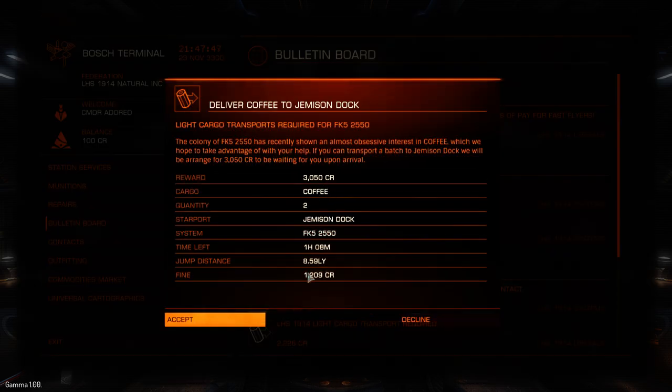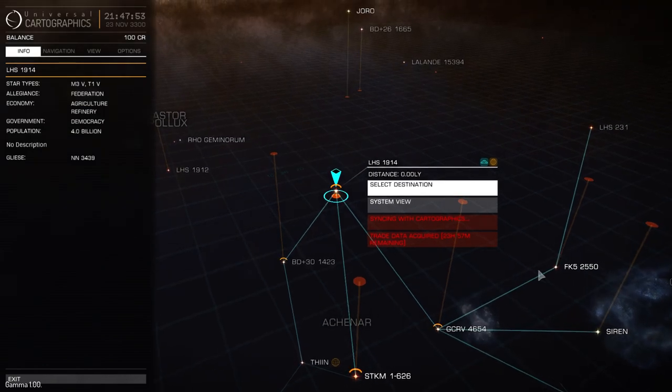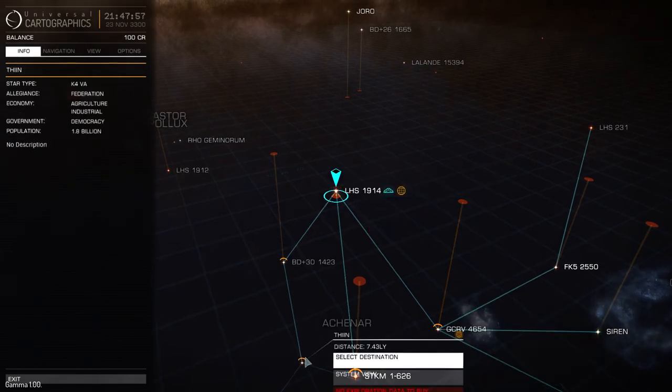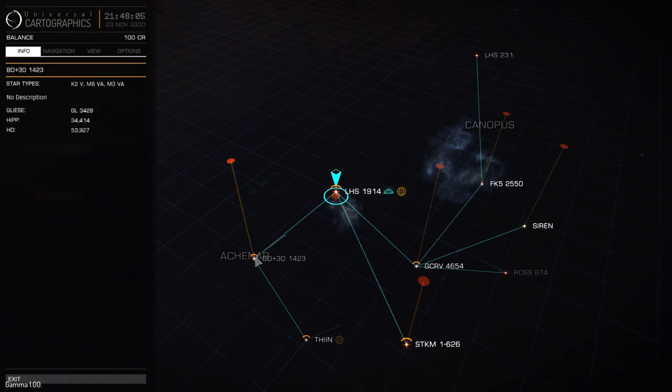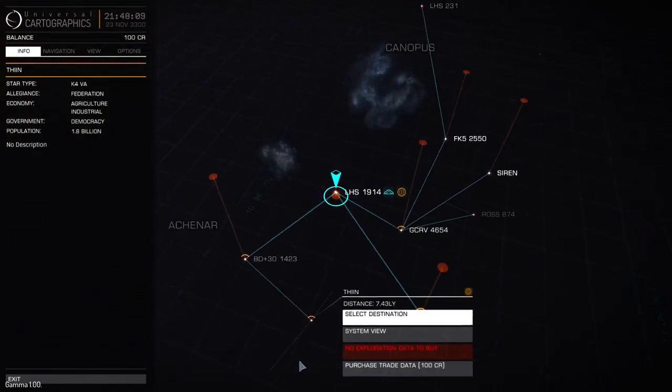Where's this one? FK5. Let's have another look at the map. They're going in the totally opposite direction. I'm heading down here, so I'm going to go to BD+30 and then this Thin place. Like I said before, 7.43 light years.